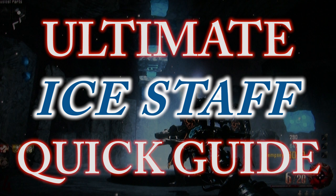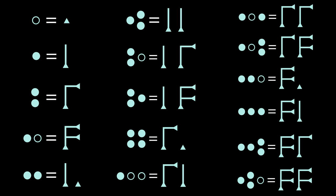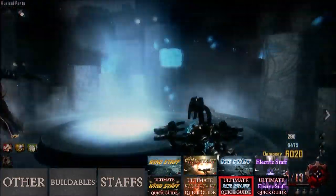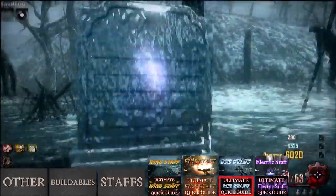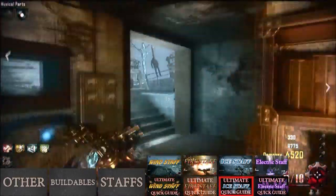Ultimate ice staff quick guide. First, you need to go to the ice staff platform in the crazy place. When you get there, shoot the ceiling tiles that correspond to the symbols on this pillar. Here is a quick guide to which symbols match — pause this video now to use the quick guide. When you finish matching them, all the tiles should be flipped over and you'll hear an accomplishment sound. Now leave the crazy place and shoot three tombstones with the ice staff, then with a regular gun to break the tombstones. Make sure you're not using a ray gun to break the tombstones because it won't work. There's one tombstone behind juggernaug, one on the side of the excavation site, and one at the second tank station by generator 2.